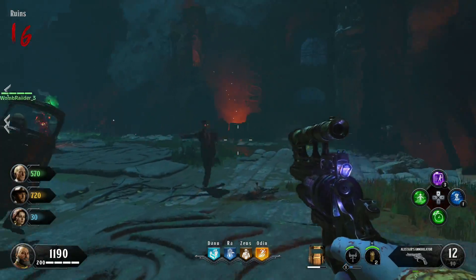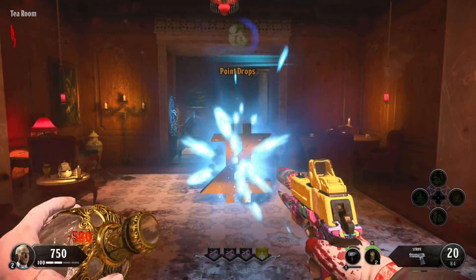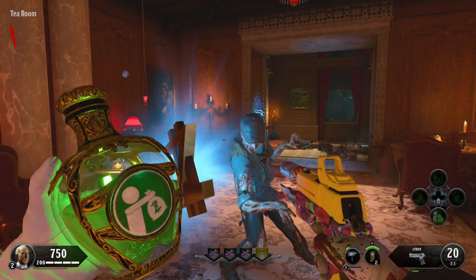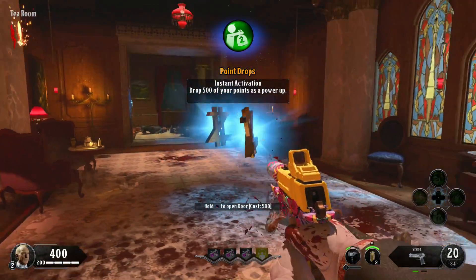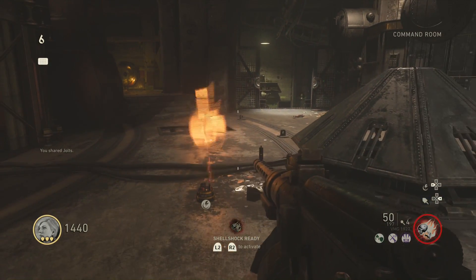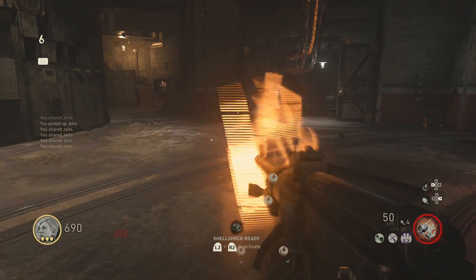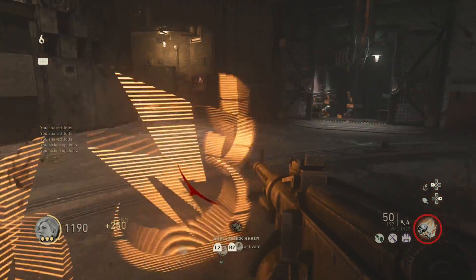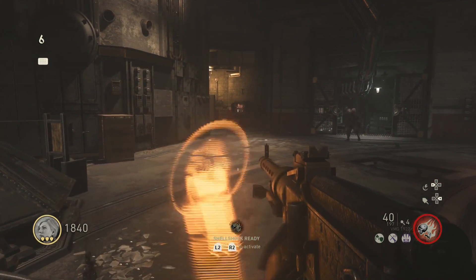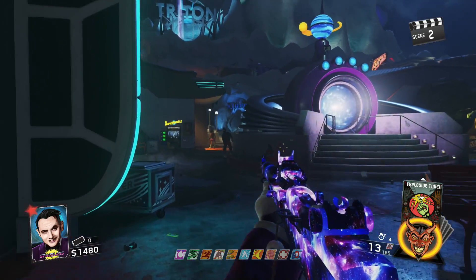Without further ado, let's get right into it. Coming in at the number 10 spot is the ability to drop points for your teammates. This comes in the form of an elixir called Point Drops in Black Ops 4 Zombies, which allows you to drop points in intervals of 500 every 5 seconds. This was taken from World War 2 Zombies, where you could drop as many points as you wanted in intervals of 250. It's really useful if your teammate has gone down a lot or needs points for the boss fight.